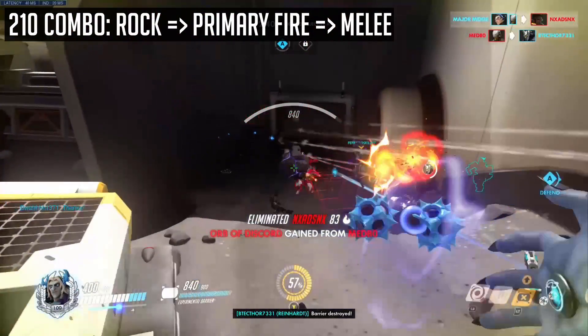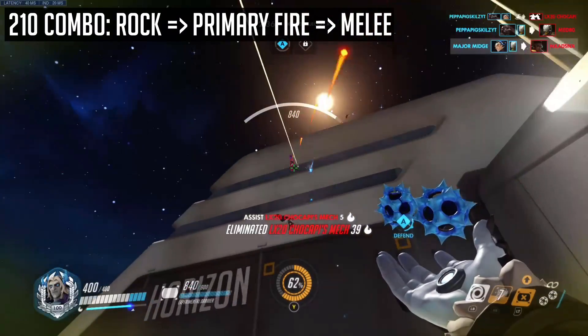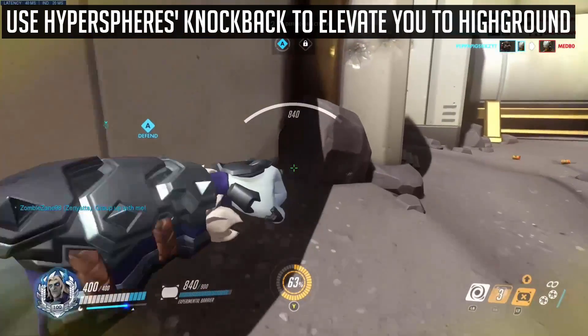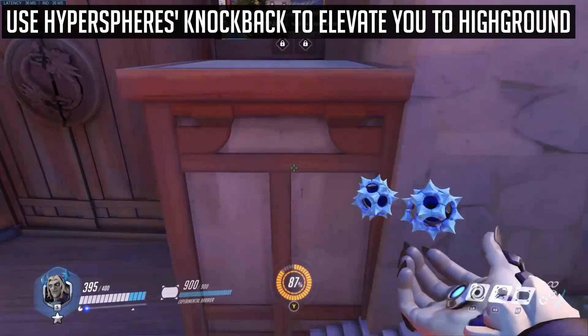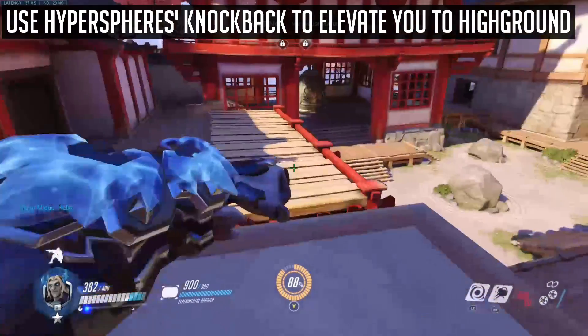Secondly, the typical one-shot combo for 200 health point characters is to rock, then primary fire, then melee, dealing a total of 210 damage. Thirdly, there is a little bit of knockback with Sigma's primary fire. You can abuse this by using the knockback to elevate you to certain high grounds, as seen in Hanamura first point defense.